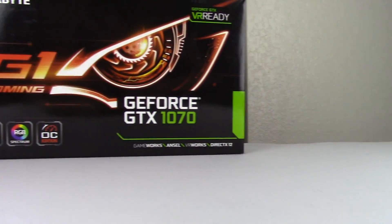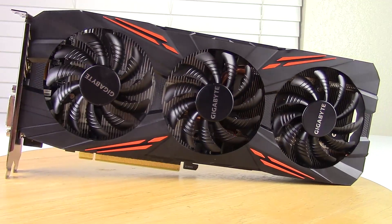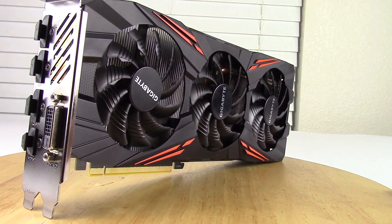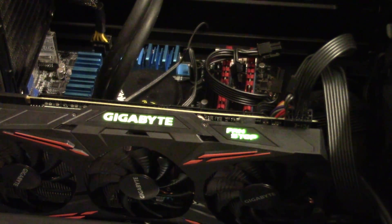The Gigabyte GTX 1070 Gaming G1 features the WinForce 3 cooler, graced with an orange and black color scheme, which is odd as the card does feature an RGB lighting feature — which, as we've seen in the past, throws off your ability to customize your color scheme, like the MSI Gaming X edition did with red.